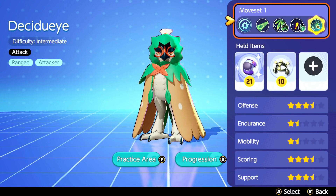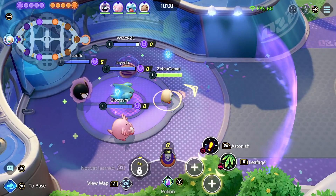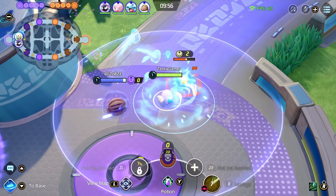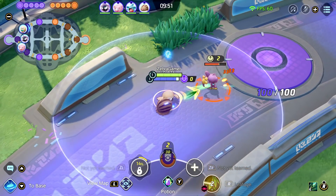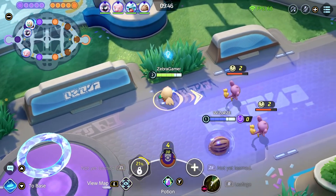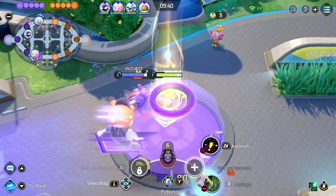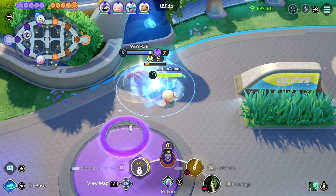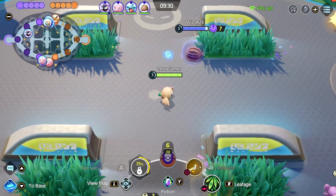Let's go back and purchase Decidueye. So we're getting started, which of course starts as adorable little Rowlet. We'll start with Leafage. It'll be an attack move. Like I said before, it has been a good while since I've played - a good couple of months. So if I am a little rusty in today's episode, if we don't see many wins, I do apologize, but I promise I'll be trying my best.